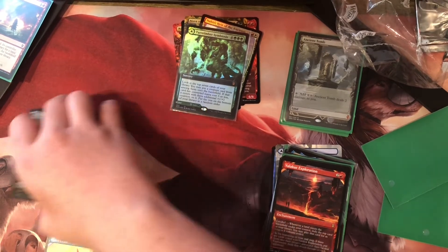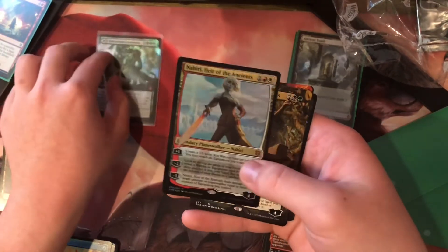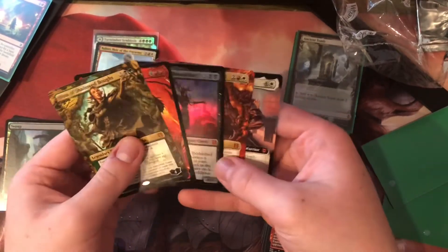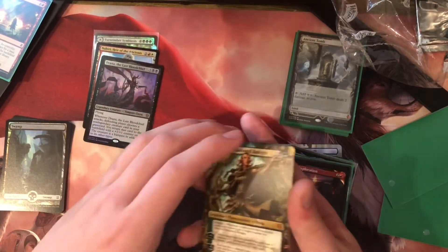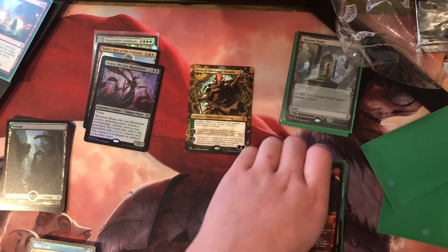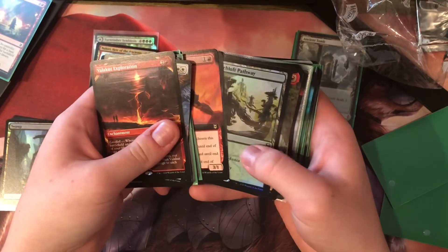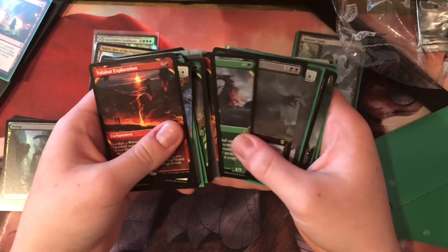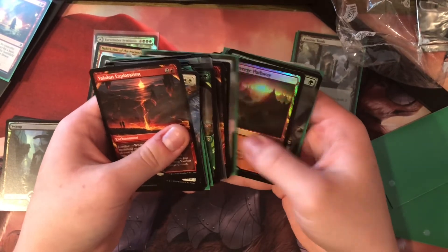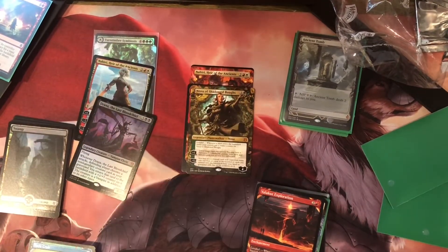Let's count the mythics. We got seven mythics, and three out of four were foil. The other four were all extended art or expedition-framed. And then the rares — way more than a regular box in foil mythics. That's very good.